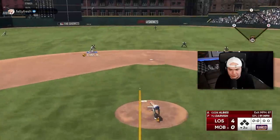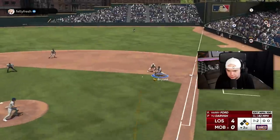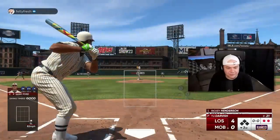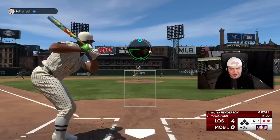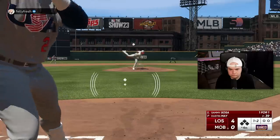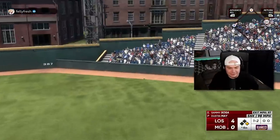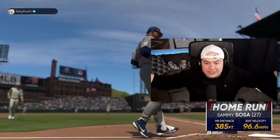That third inning was beautiful. Tatis — still got to make some good pitches here. Good pitch. KB, forget that first at bat — KB is having a freaking game. That's why Chris Bryant brings value, dude. He can play first, he can play shortstop, he can play all over the field. Sammy Sosa is just Sammy Sosa — I'm honestly hitting way better than I thought I would.